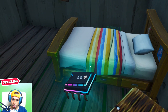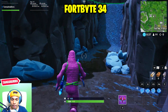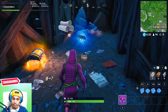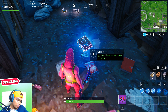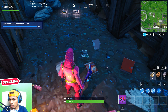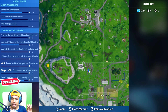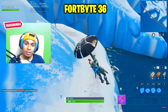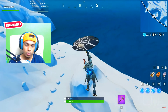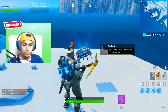Fortbyte number 34 is found between a fork and a knife. This location is between Salty Springs and Fatal Fields, underneath the sky platform near the big stone pit. Come to that exact spot and you'll be able to see and collect it. Fortbyte number 35 doesn't have a collectible location — it's awarded for gaining 225,000 XP this season, so you'll already have it just by playing.